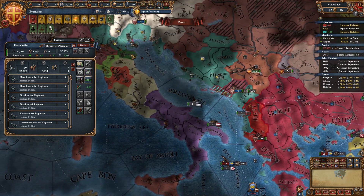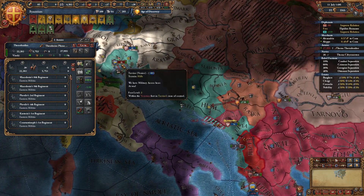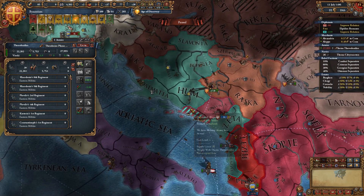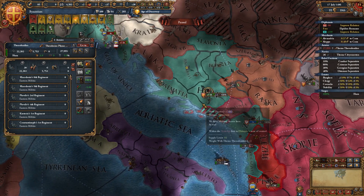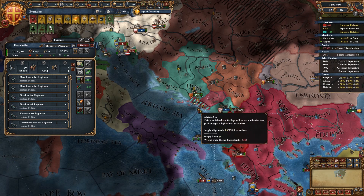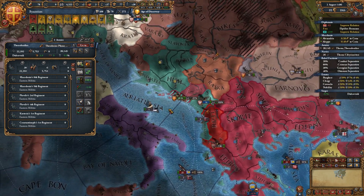We're going to move our forces over here to see what's going on. I'm thinking — they must have lost the battle — yeah it appears they lost the battle. There are the Venetian forces; we're going to move our forces here.